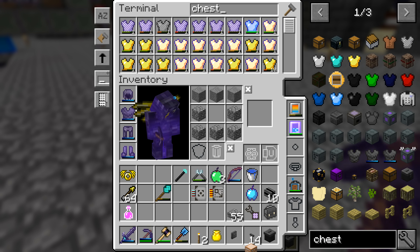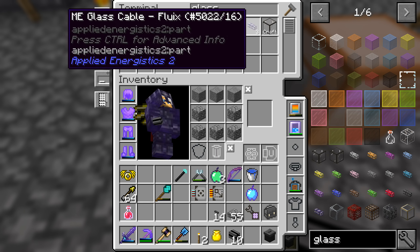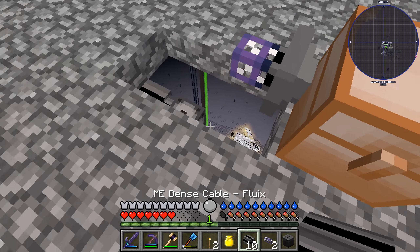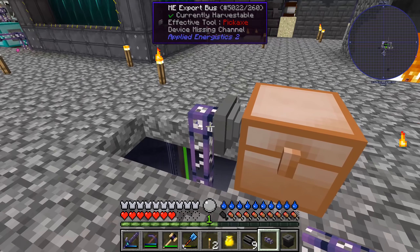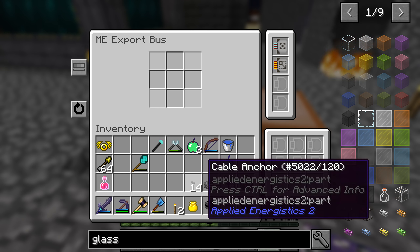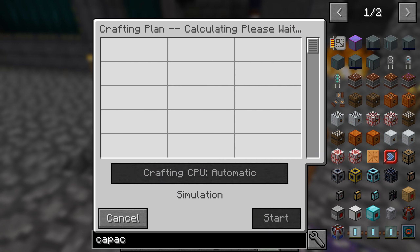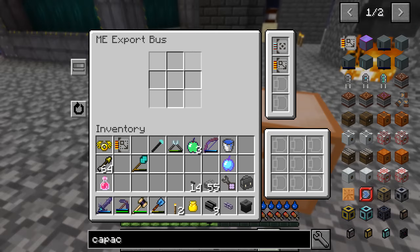I've made an export bus here, and I think what I need is one of these fuzzy cards - which we don't have a recipe for, so we're going to make one. Fuzzy - we should have all the components. Actually, let's not use the black wool. I'm gonna switch this off so it actually uses white wool, because I don't want it using up all my colored wool.